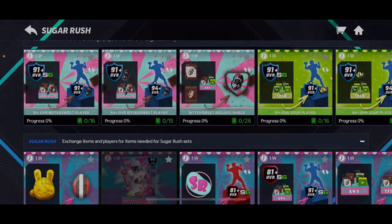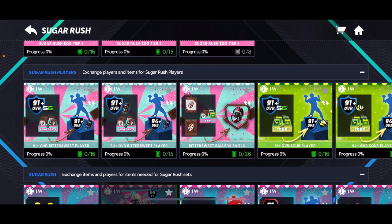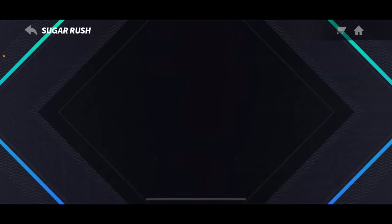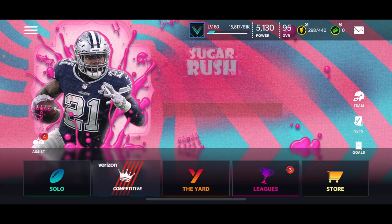All you've got to do is toss your extra collectibles in the set to get these 97s. So yeah, as you can see — it says 94 plus but it throws you off a little — you can actually get two 97 overalls and that's going to greatly help your team. I hope this helps guys. If you did enjoy, please make sure to leave a like and subscribe. I'll see you guys in the next one.